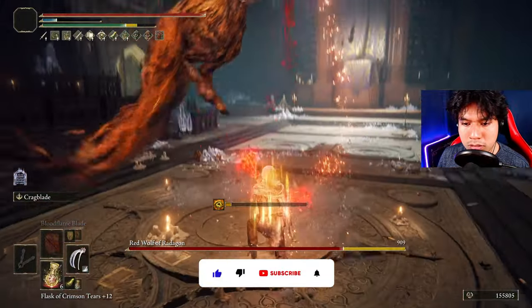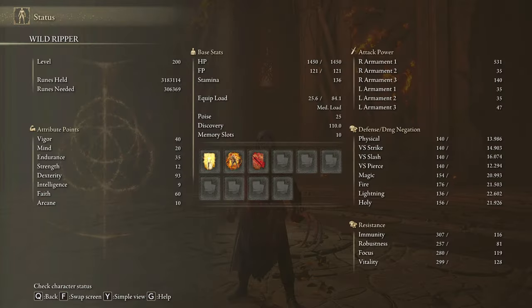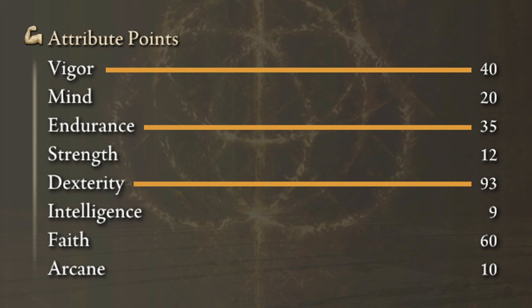As I said before, in a keen infusion with high dex we will get more damage than with a heavy infusion with high strength. That's why we are going to level up vigor to 40 and endurance to 35. To get the max damage possible we will level up dexterity to 93 and faith to 60.